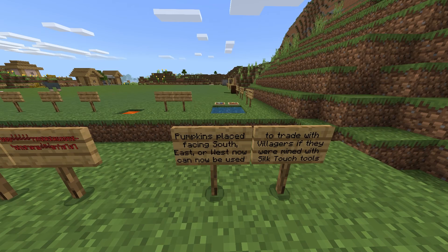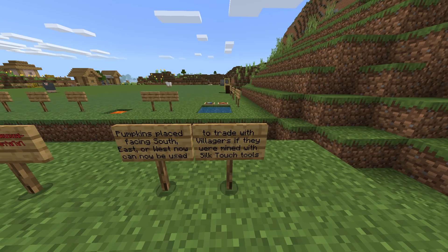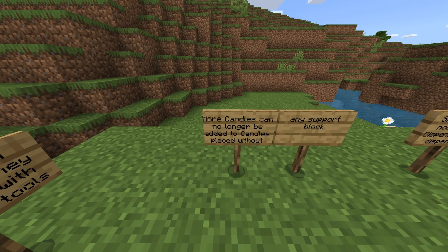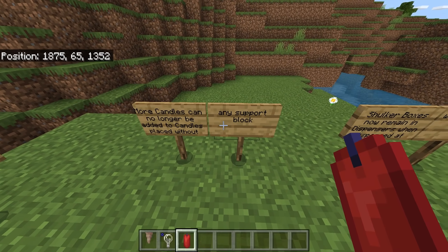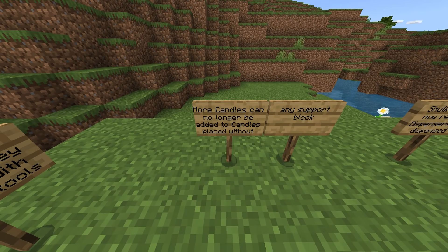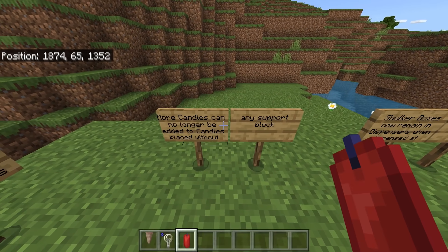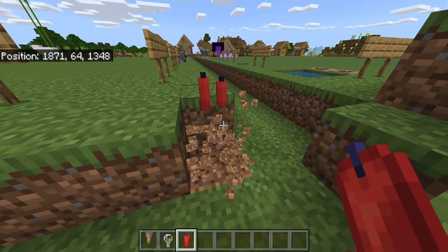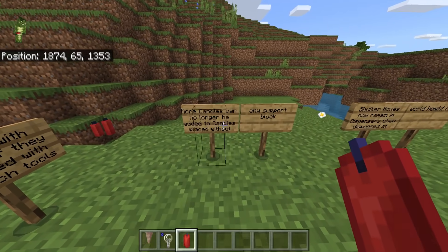Pumpkins placed facing south, east, or west can now be used to trade with villagers if they were mined with silk touch tools. More candles can no longer be added to candles placed without any supporting block — so we can't add another one to a floating candle. That's what that means.